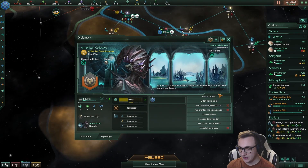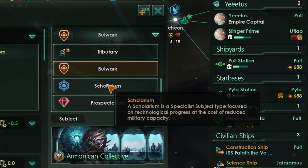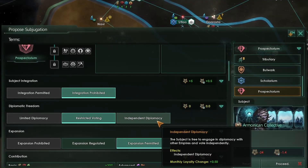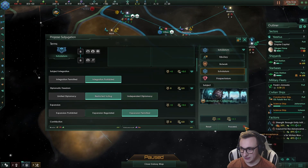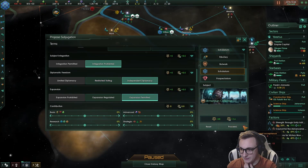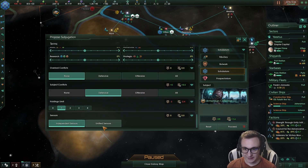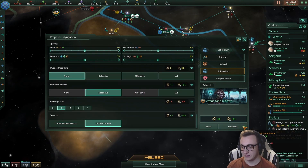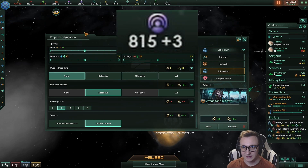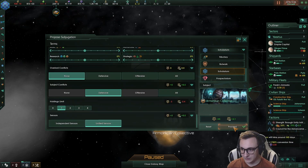I just noticed we can actually already propose they become our subject with custom terms. There are multiple types like vassal, tributary, and the new free bulwark, scholarium, and prospector — materials, science, and military focused. By changing some of these deals you can actually get them to accept. I've seen that the science one they're more likely to accept. As an overlord I just get more science. If I let them be independent it goes up, if I let them expand it goes further, and if I give unified sensors we can actually just subjugate them. Converting them to a specialist costs influence over 540 days, but look at my influence — I don't really care. With influence you can modify these terms. Let's try this — I'll make a science vassal.